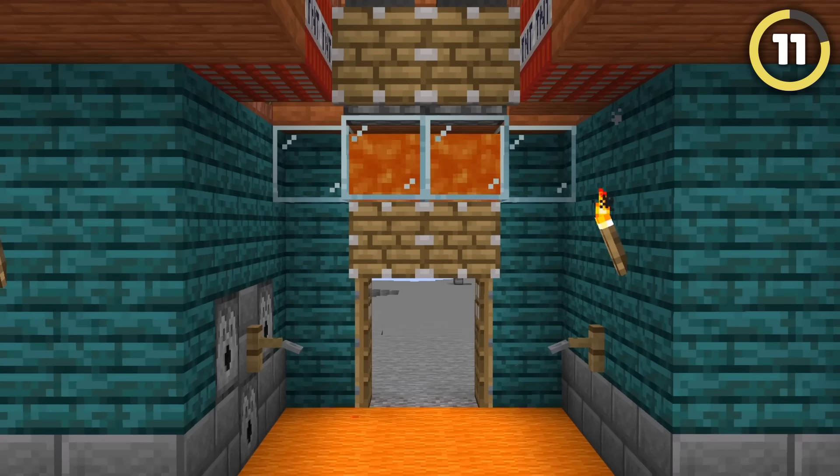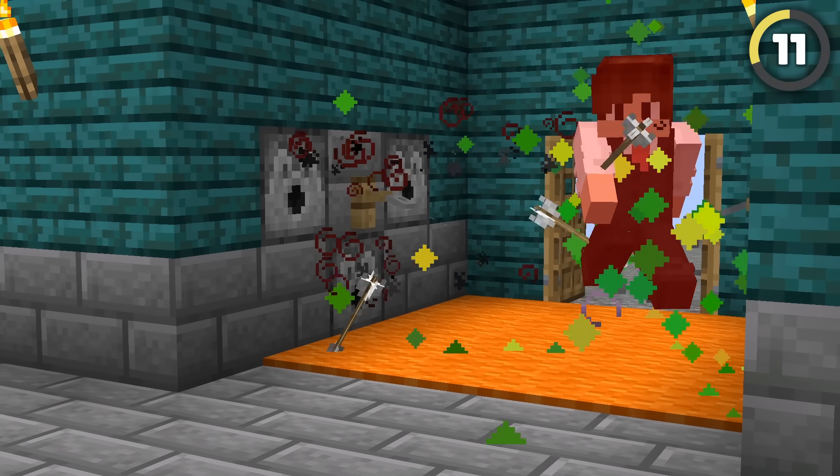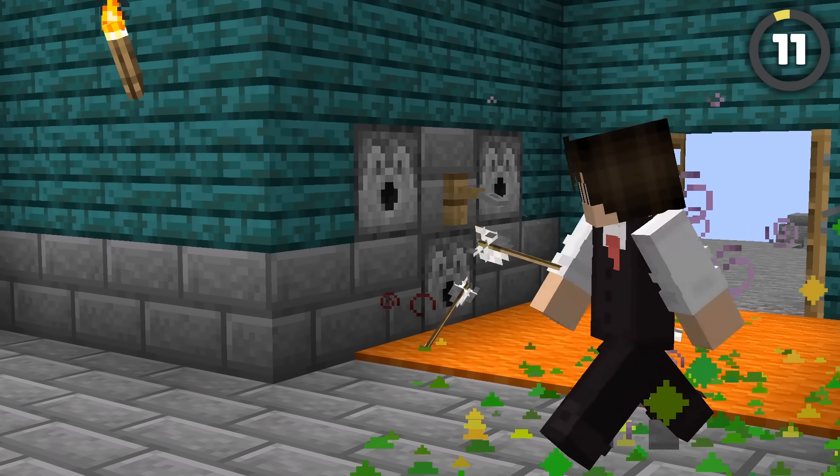If the building you're breaking into is full of death traps, just stock up on totems of undying. It's way easier than trying to avoid everything — just take the hit and keep on moving.